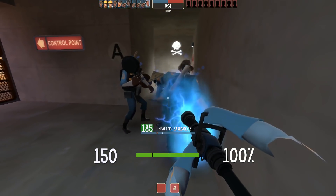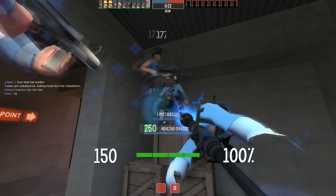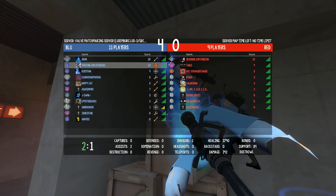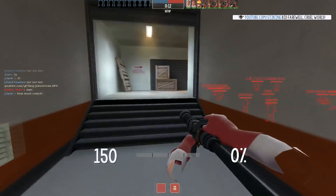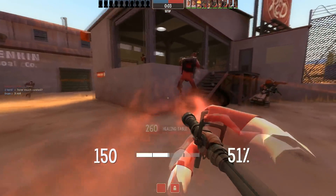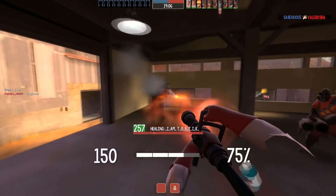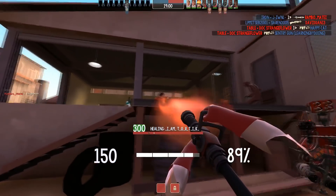For weapons I decided to go with the Current Event Scattergun in field-tested for the Scout. For obvious reasons it matches the Tesla Coil unusual so well. I couldn't find one on backpack.tf easily, so I went with the market price and calculated how much that is in TF2 metal — coming in at around 31 ref. I'm adding a bit more since the market is unstable, so around 33 ref in the total price. Field tested isn't too scratched so it'll look pretty nice with the Tesla Coil hat.